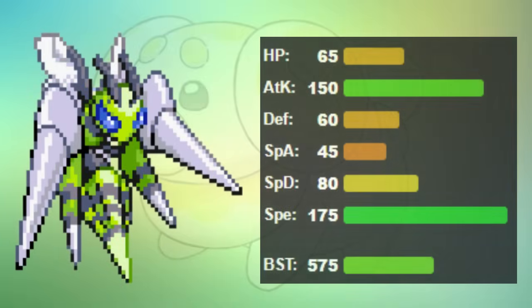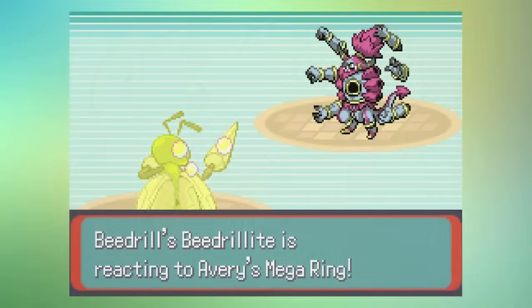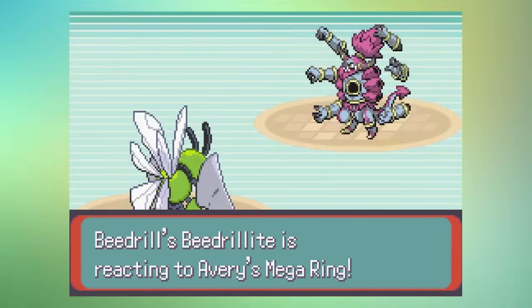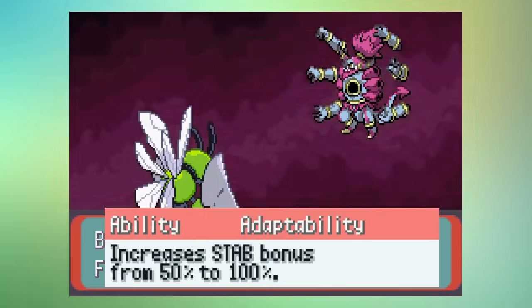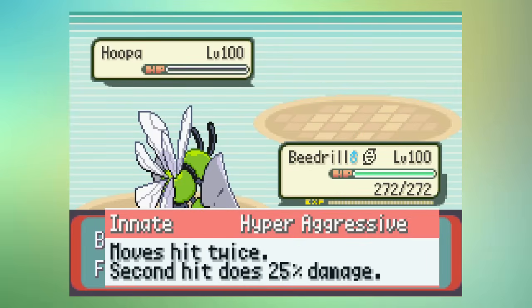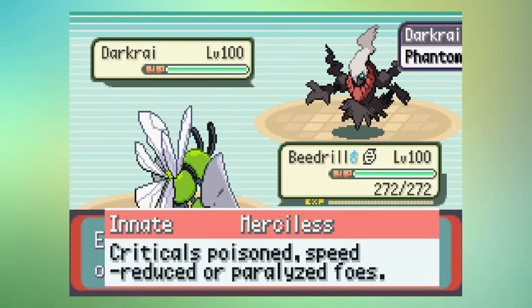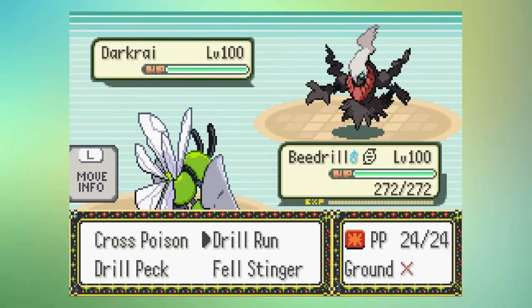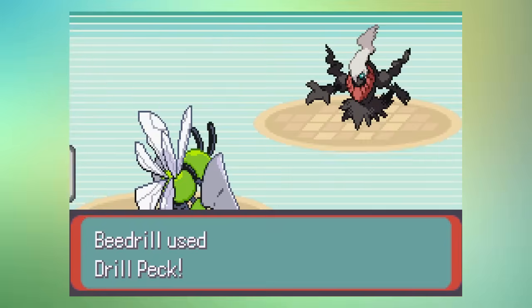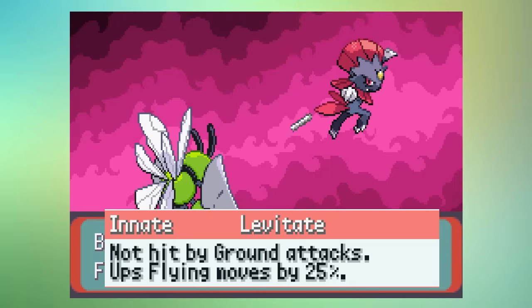Now with 175 Speed instead of 145 and a slight boost to its Defense, it sits at 575 base stat total. Its four abilities are all built on boosting the power of Beedrill's attacks, as it wants to one-shot everything in its path. It gets Adaptability to double STAB on Bug and Poison moves. It gets Hyper-Aggressive, which causes its moves to hit two times — great when a Focus Sash or Sturdy Pokémon gets in the way. Merciless makes all moves a critical hit if the foe is poisoned, has their Speed reduced, or is paralyzed. And lastly, it levitates to avoid Ground moves while getting a boost to its Flying type attacks.